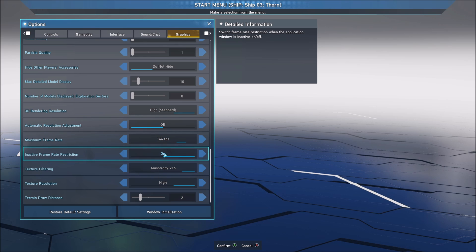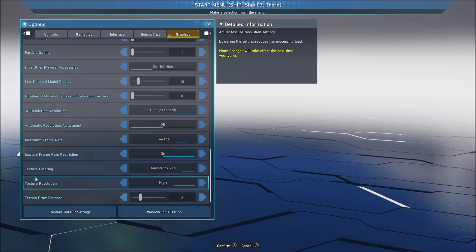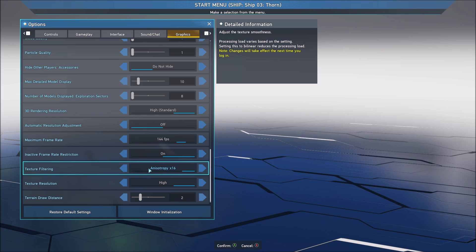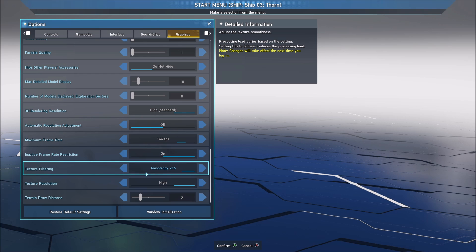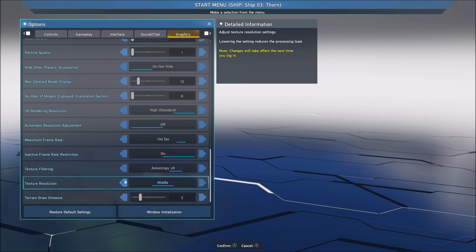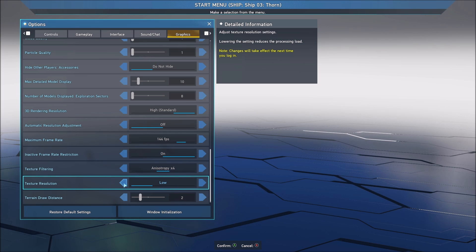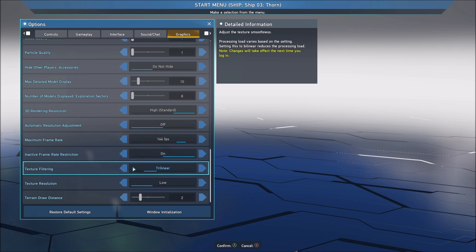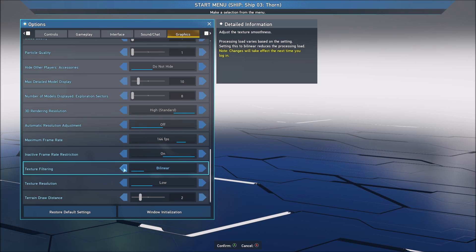Inactive frame rate restriction — you can stay at on. After that, texture filtering and texture resolution. This really depends on your VRAM. If you have 4GB or more, you can definitely play at 16 and I. 8 and middle if you have 3GB. 2GB — go with low and 4X or trilinear. And if you have less than 2GB, just put everything at low — the minimum.